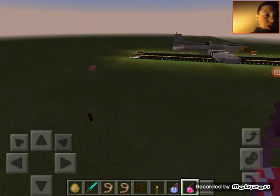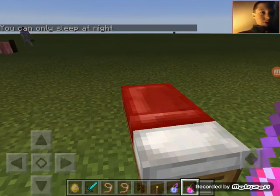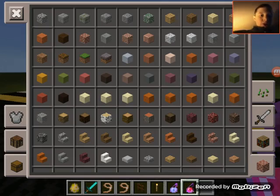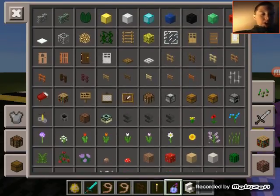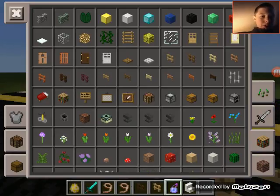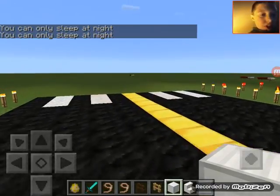Okay, so what you'll need for this — hang on, it's getting day. You can choose whatever block you want. I'm going to get some quartz stairs. You'll also need whatever kind of fence you want; I'm just going to go with oak fence. And whatever block you want the rocket to be made out of — I'm going to use iron.